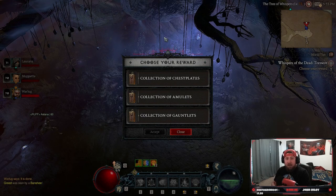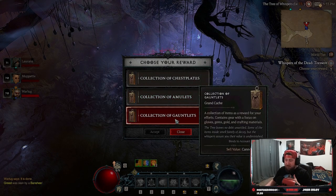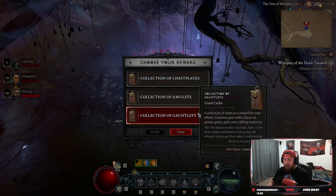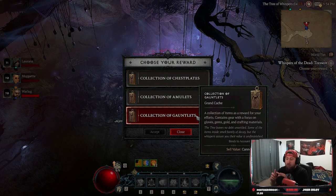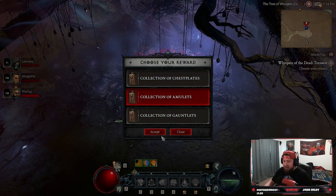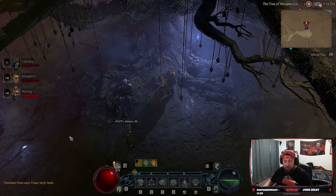The rewards are completely random each time you do a turn-in — sometimes a chest plate, sometimes an amulet, sometimes gauntlets, etc. As you advance into World Tier 4, you can get 'greater collection' options which are even better tiers of loot. You get to pick whichever gear type you want — gauntlets, gloves, gems, gold, and crafting materials. Each cache also gives you gold, gems, and crafting materials. You also get a lot of bonus XP for this turn-in.